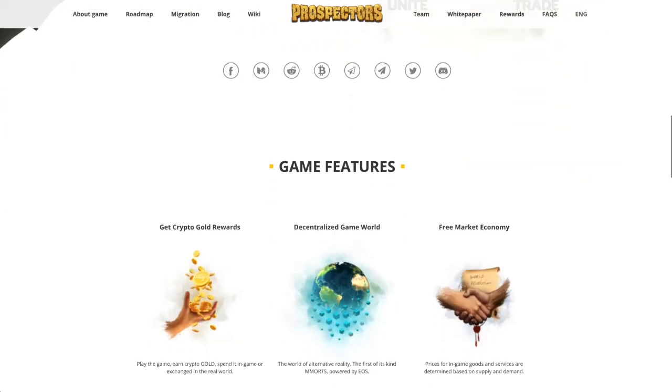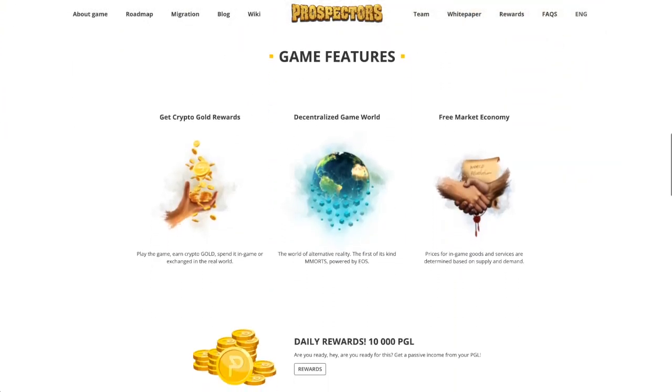You're going to be able to do things like build buildings, make tools, and that's just a little bit of what you do. You are able to find gold, earn gold, and spend it in-game or exchange it into the real world.